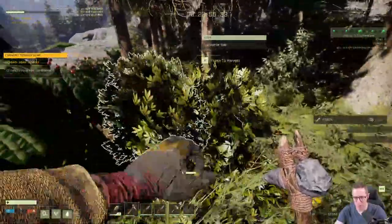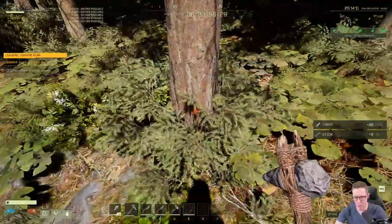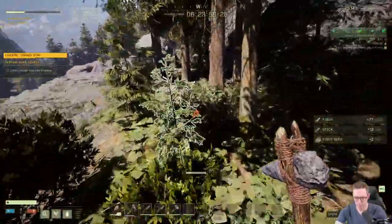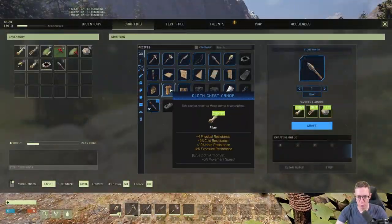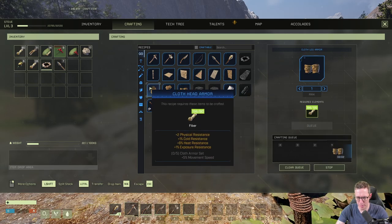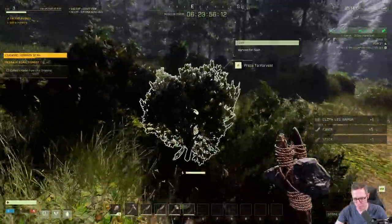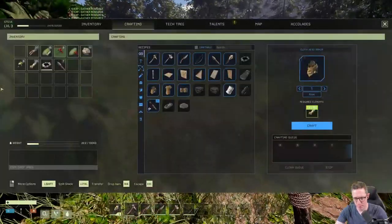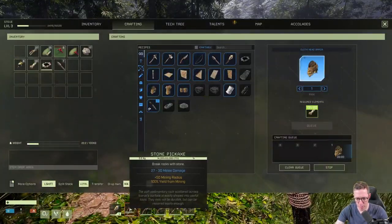We've got to pick up some items we're going to need, which is these scanners — they'll be in our ship. Now we should also be able to craft our chest armour, leg armour, and hopefully our head armour as well. We might need a little bit more just to do the head armour. We're good to go. We've got our knives, our bow and arrow, and our tools.